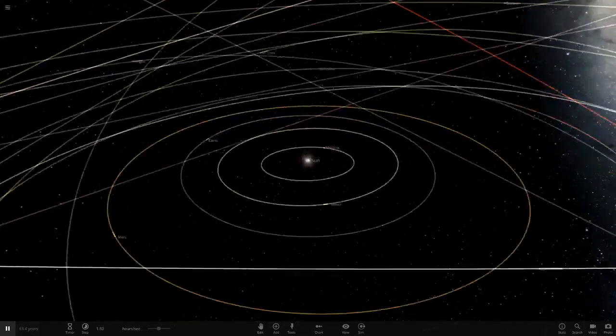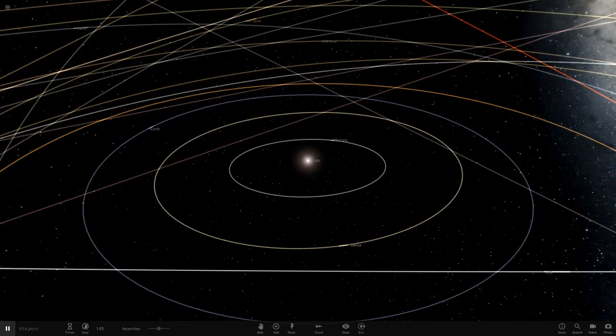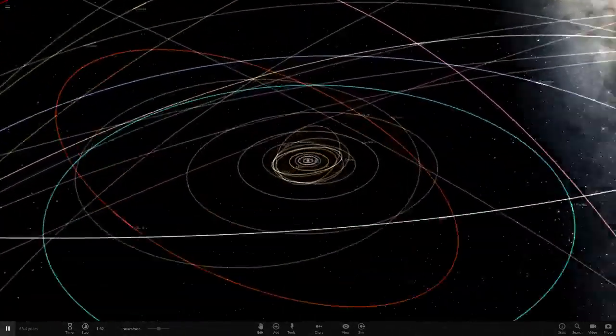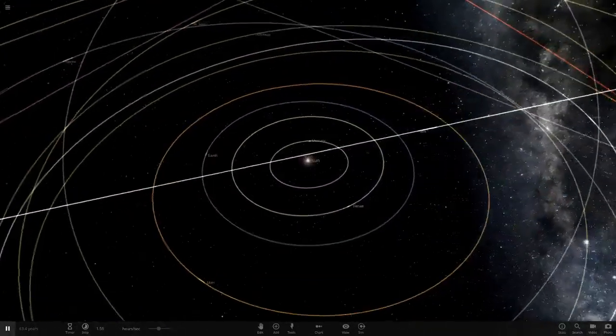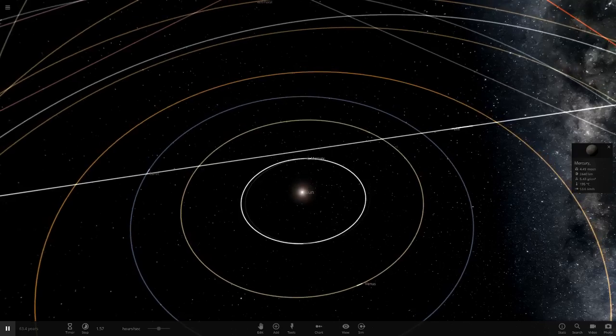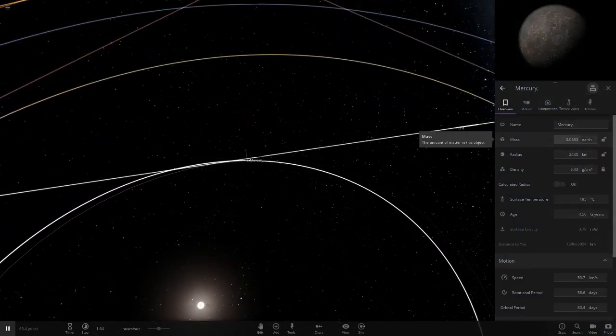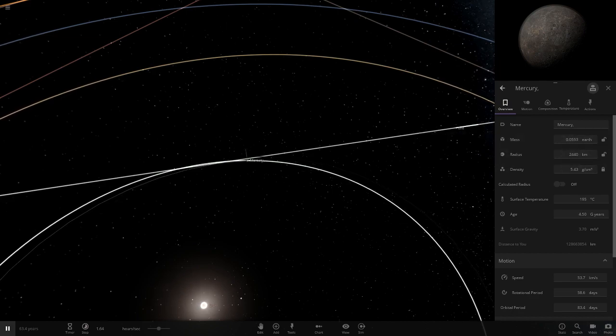So for planets with less than one Earth mass they'll be closer in, and ones with more mass will go further out. We're going to start with Mercury. Mercury has 0.05 Earth masses, so that means we need to put its orbit at 0.05 AU and see what chaos will unfold.